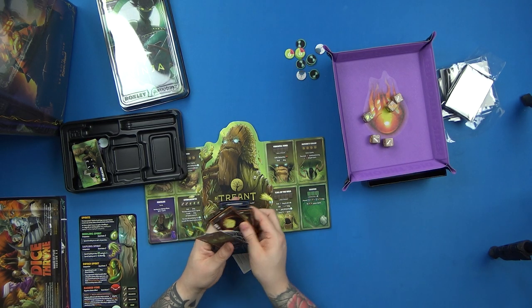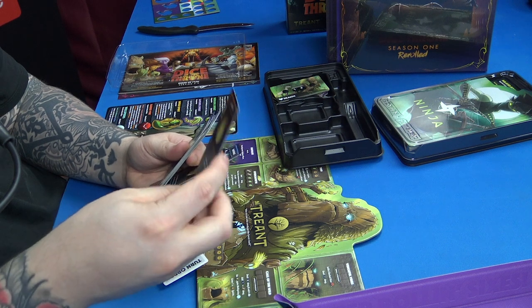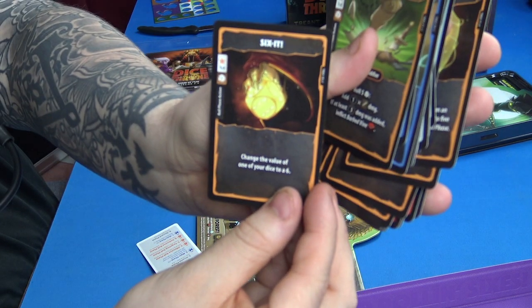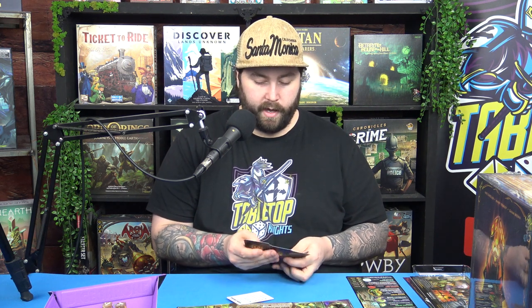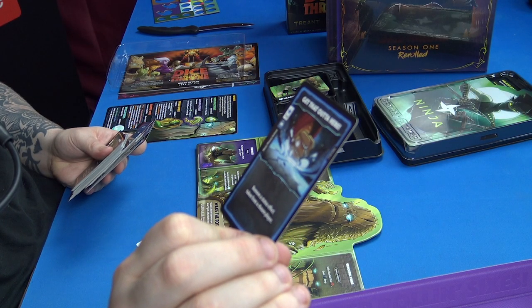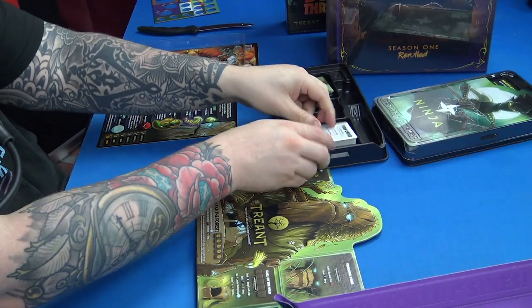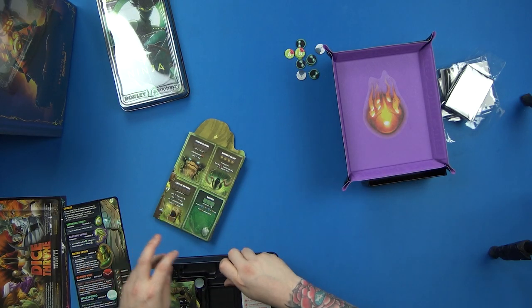There are quite a lot of unique cards like Stomp, exclusive to the Treant. You also have cards like So Wild that are shared across decks — so all decks are quite balanced that way, with a few hero-specific cards and a bunch shared among everyone. My favorite card is probably 'Get That Out of Here' — remove a status effect token from a chosen player. Then you've got your turn order, and it's always really easy to pack up — you close it, put your dice back in.